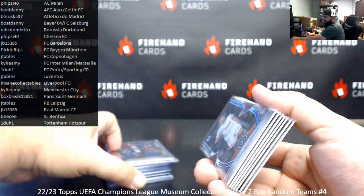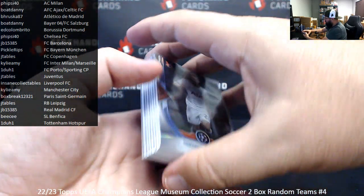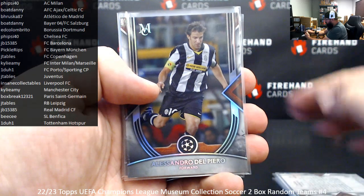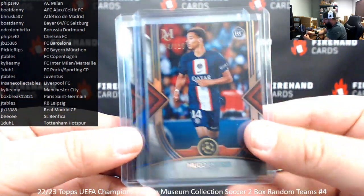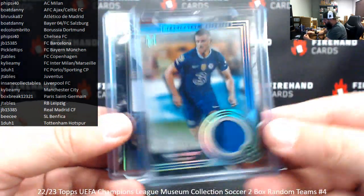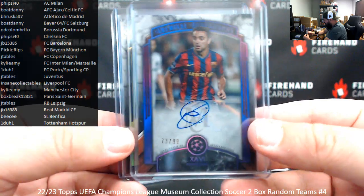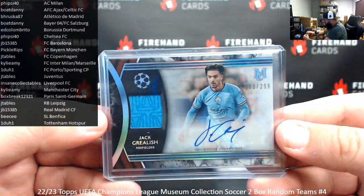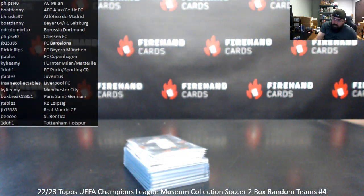Here's your recap. Thank you guys again for participating in this Tops Museum Collection Champions League Soccer team break four. Your base cards: Dejan Kulusevsky, Rapina, Luka Modric, Dusan Vlahovic, Alessandro Del Piero, Pedri, and Kai Havertz. Numbered parallels: to 125 Hugo Akideki, to 99 Phil Foden, and to 50 Adam Lozick. Memorabilia hits: Meaningful Materials to 250 Mason Mount, triple materials to 75 Eduardo Camavinga. Autograph hits: purple archival auto to 99 of Yavi, and gold archival auto to 50 of Pavel Nedved. Autograph memorabilia — both for Manchester City, both numbered to 299: Jack Grealish and John Stones. Thank you for joining in, for your support of Firehand Cards, and congrats to our lucky hitters in the break. Until next one!